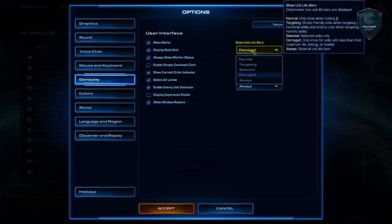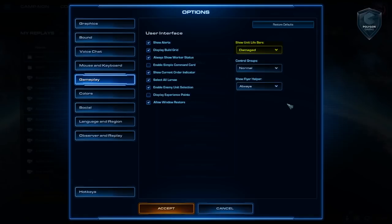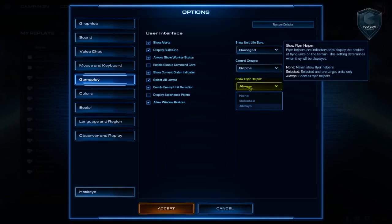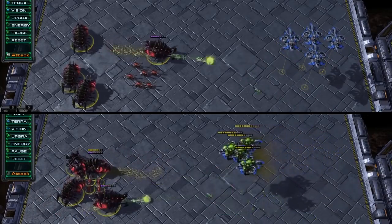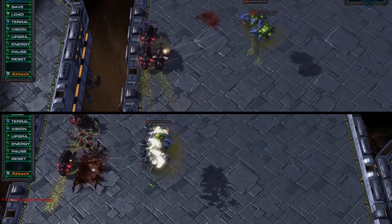Show unit life bars — I like 'damaged.' It's really great for casting, but for new players, 'always' is going to be the way to go because of how energy bars are treated with damage — they kind of disappear when they're completely full. 'Always' is probably the best way to go early on, and then once you're used to it, maybe give 'damaged' a try. Control groups: normal — that's preference. Unclickables: usually preferred. And then always show flyer helper, which will help you when targeting a flying unit with an AOE spell and show whether units are actually within range.